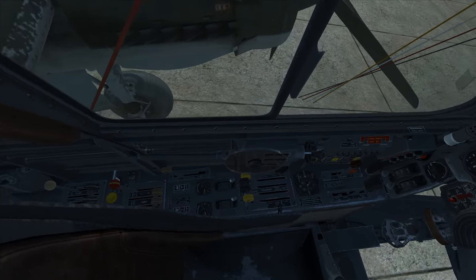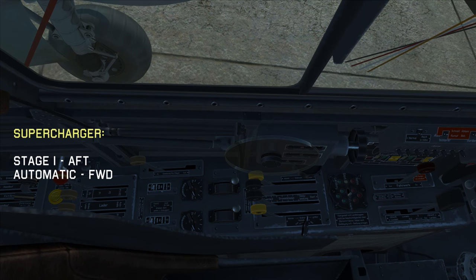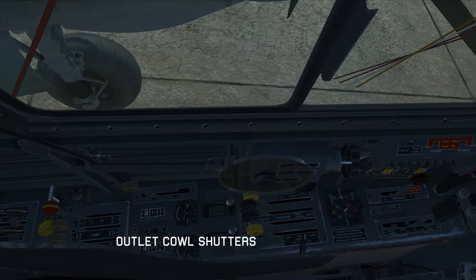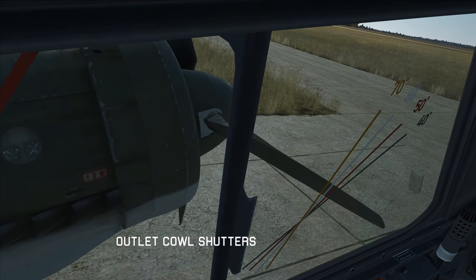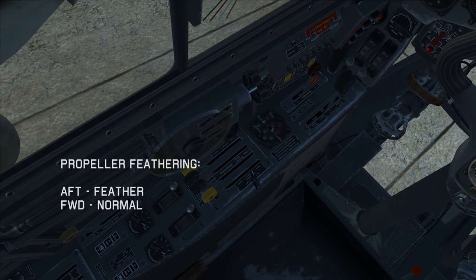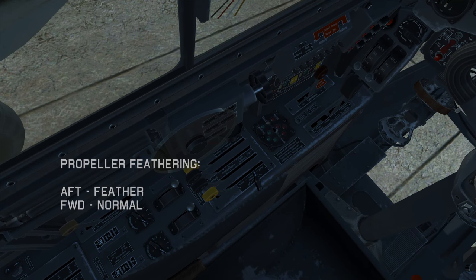At the lower left we have the supercharger. Pulling it back is stage 1, and having it forward is automatic. Next is the outlet cowl shutter control — looking outside we can see them there. Here's the propeller feathering: if we pull them aft the propellers will feather; if we have them forward they're going to be normal.